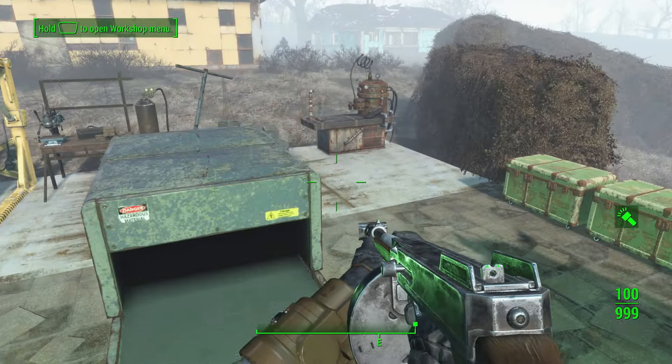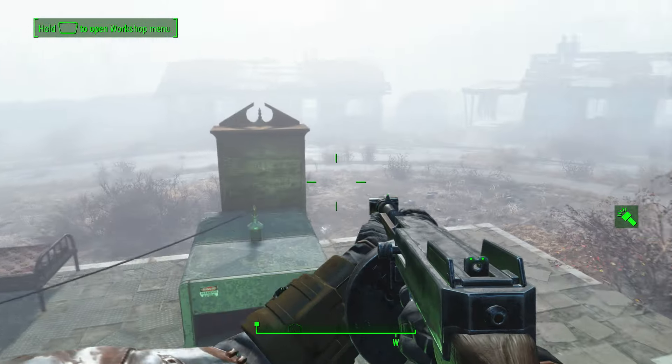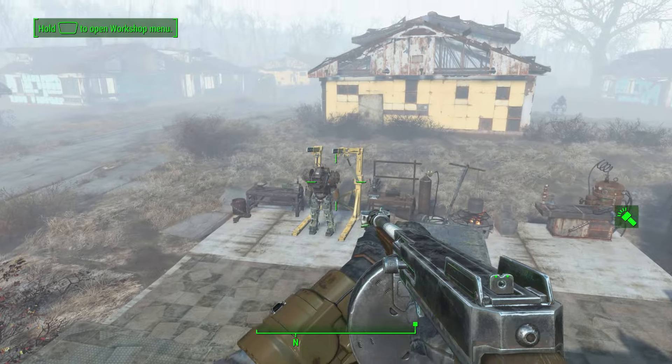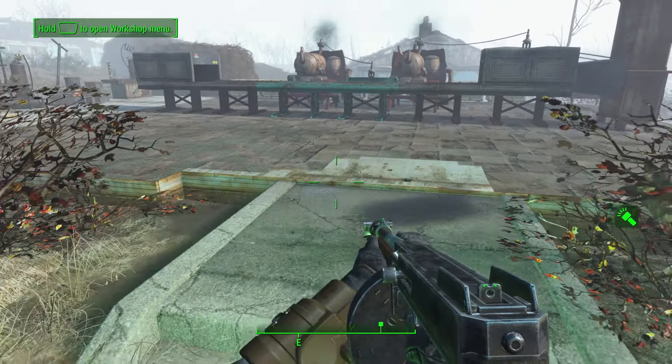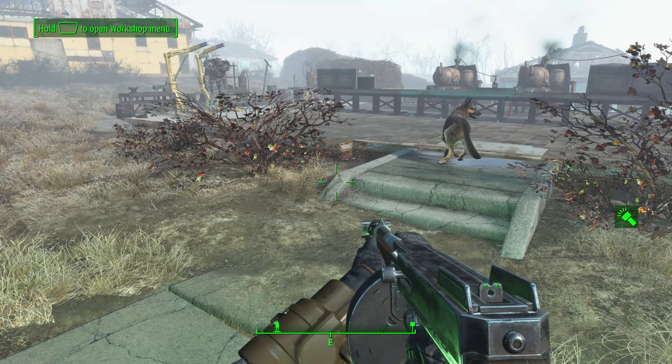What's up guys, Demon Asylum here. In this video, I'll be showing you an infinite caps glitch for Fallout 4 on the recent next-gen update that is very fast, easy, and requires no selling of items whatsoever. You simply do the glitch, caps essentially go right into your possession, and you rinse and repeat.